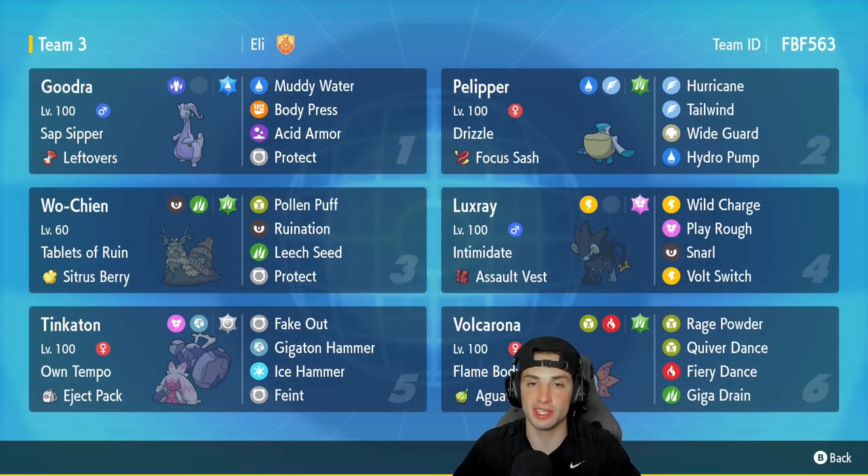Tinkaton is in our fifth slot — a Gen 9 favorite of mine — with Own Tempo and the Eject Pack. It has Fake Out, Gigaton Hammer, Ice Hammer, and Fling. The final Pokemon on today's team is Volcarona, a good special attacker and support Pokemon. Volcarona has Flame Body and the Aguav Berry, with Rage Powder, Quiver Dance, Fiery Dance, and Giga Drain for a great moveset.